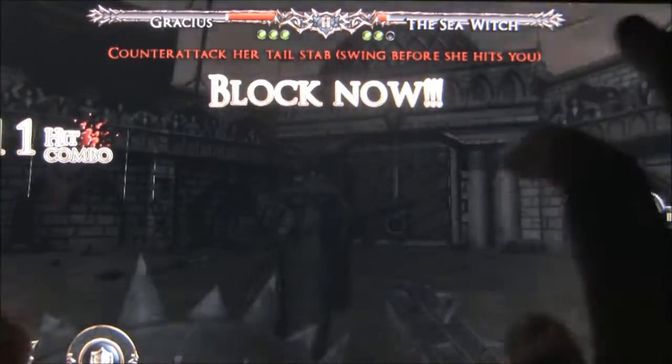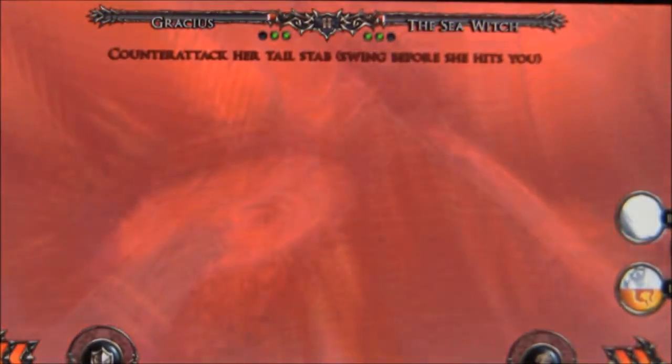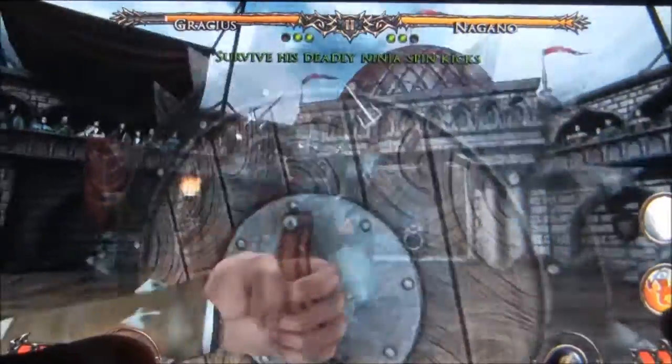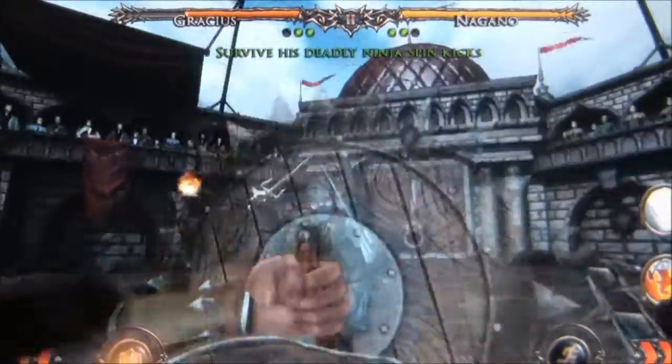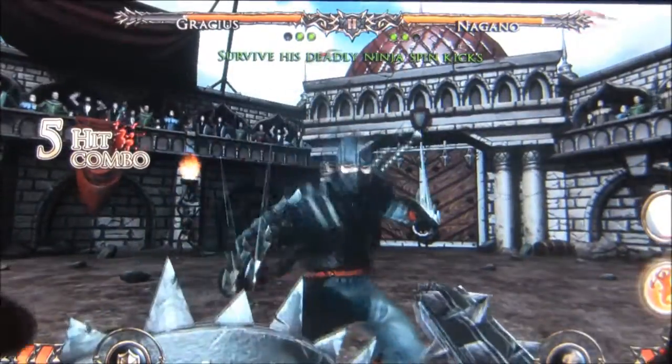Each enemy is voice acted, though some have such filtered voices that you can barely understand them, and there are no subtitles — a minor annoyance. Each enemy can be fought three times, getting more difficult each time. Also, all three fights will task you with a different objective, such as avoiding getting hit by a certain attack, or performing a counter in order to pass that level and get the star.